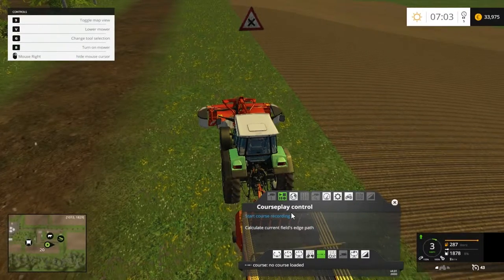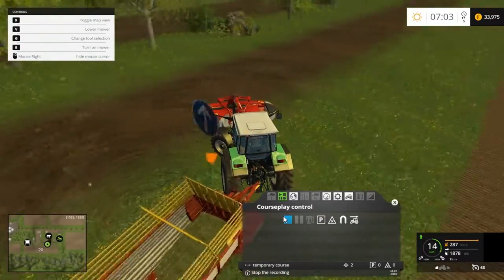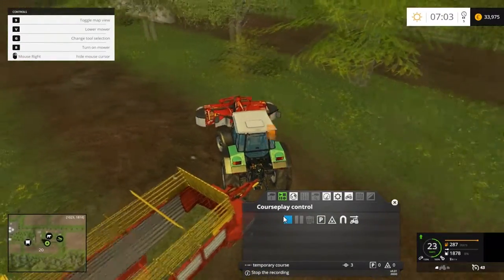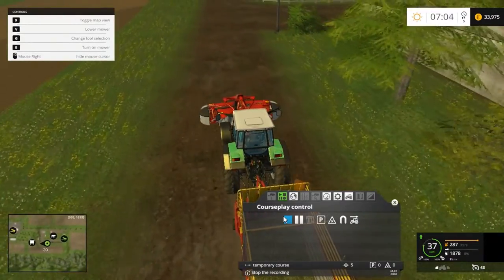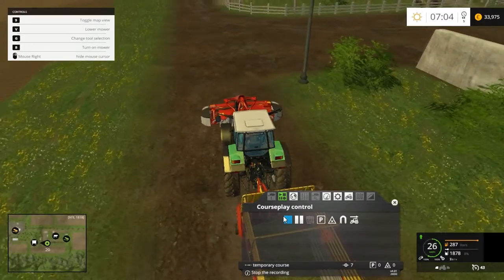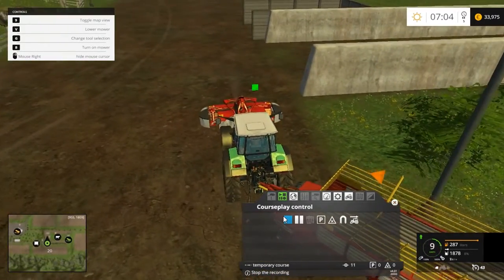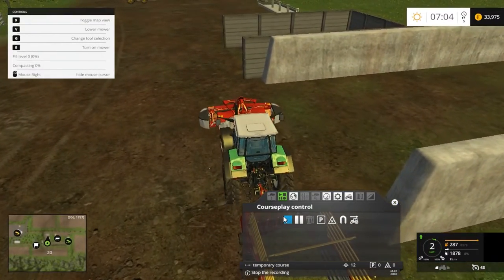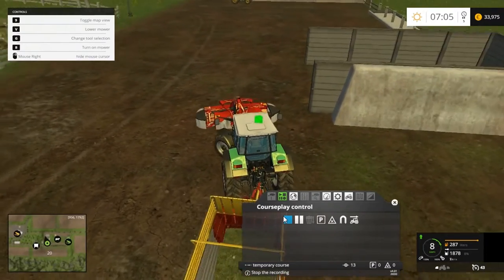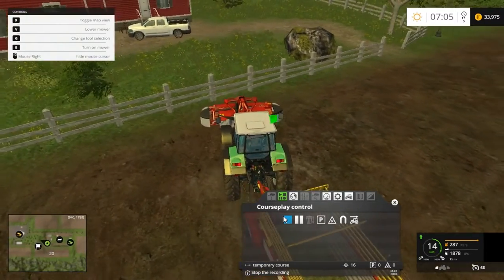We'll drive on a small bit, start course recording, and now we'll drive through the silage pit space. Drive around whatever way you want to reverse in — from the other side or this side, it doesn't really matter. But one thing you must try is to get lined in straight, because the AI is not very good at reversing with a trailer into an area. Just swing around and try to get as straight as you can.